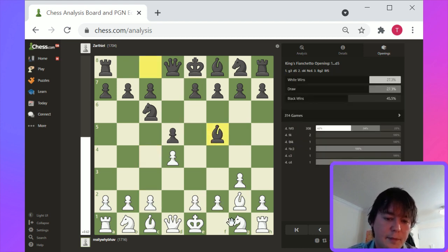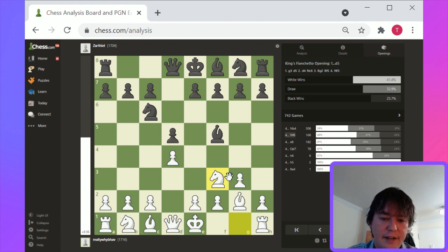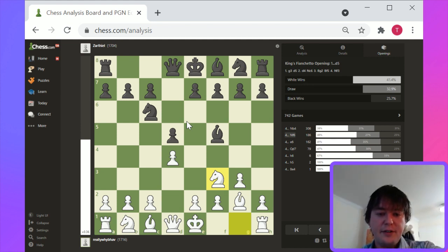The most popular move here is Knight f3. And basically this is a game in which the center is mostly favorable to black — good quick development for black though. So Knight f6, Bishop e2.